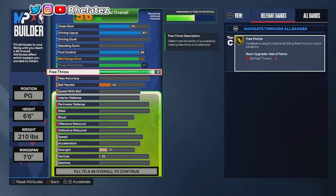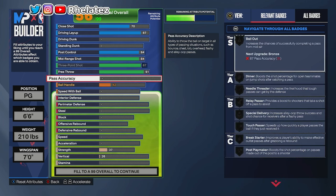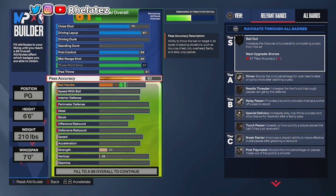That's all for the shooting section. For playmaking, I was thinking about how I wanted to set this up. I wanted 87 pass accuracy but it wasn't working out, so I gave myself 80 pass accuracy — my passes aren't slow and I get all the good badges: silver Dimer, Needle Threader, Relay Passes, Special Delivery, and Break Starter on silver.